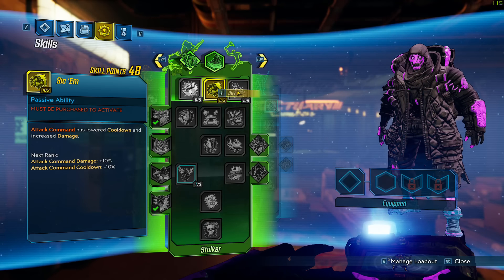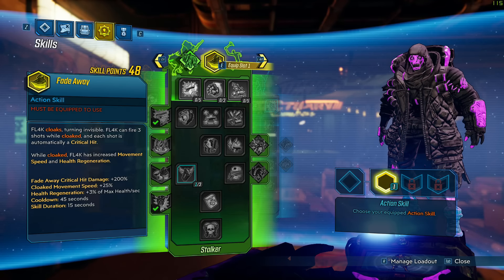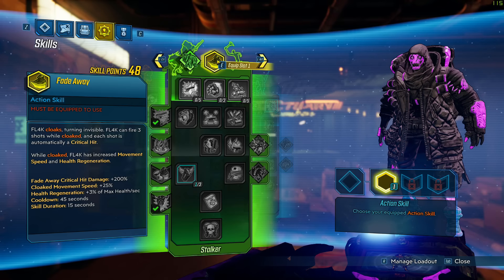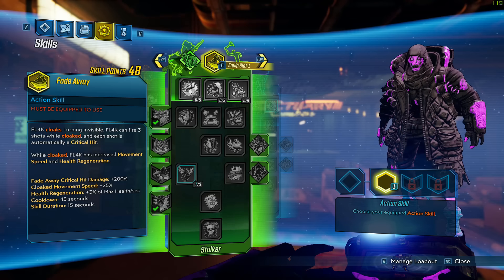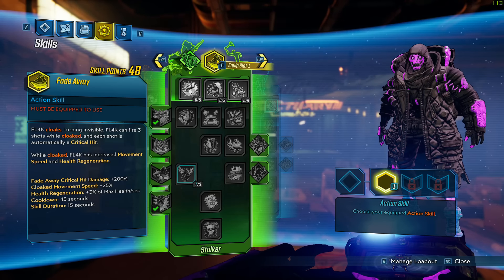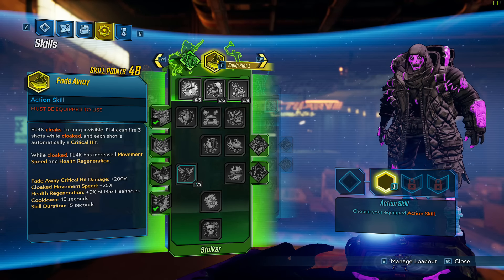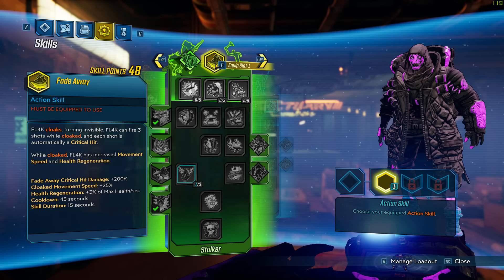This build is going to revolve around Fade Away and eventually getting Gorilla in the Mist. Fade Away is probably the best ability — it gives you 100% crit, meaning every single shot is a guaranteed crit, which does the same damage as a headshot. You'll get even more damage if you do headshot the enemy, so it's pretty much double the damage. Normally once you fire three shots it goes away.